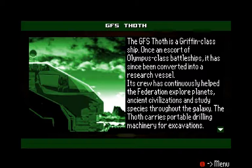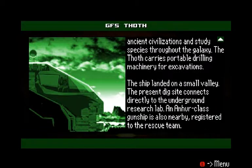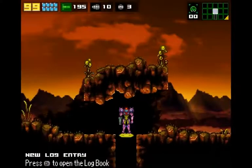Its crew has continuously helped the Federation explore planets, ancient civilizations, and study species throughout the galaxy. The Toth carries portable drilling machinery for excavations. The ship has landed on a small valley. The present dig site connects directly to the underground research lab. An Anhur-class gunship is also nearby, registered to the rescue team. This is some ominous-ass music.